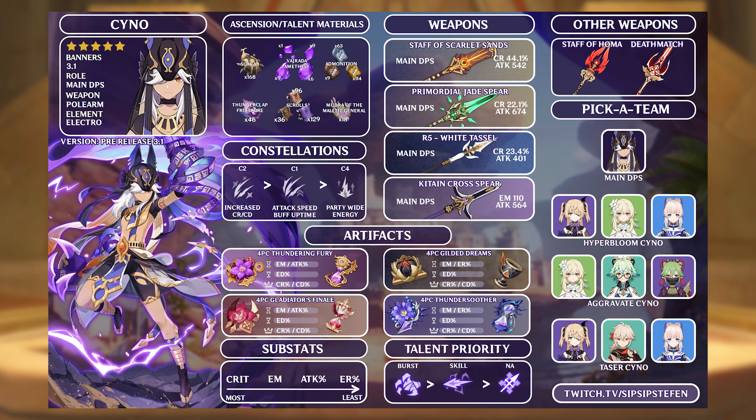Constellations for Cyno are a bit varied. His C2 is definitely his best, providing a stacking crit rate and crit damage bonus as he attacks, making his damage scale even higher and building him even easier. I would only recommend going for constellations for late game players who really like the character and have a ton of funds to do so.